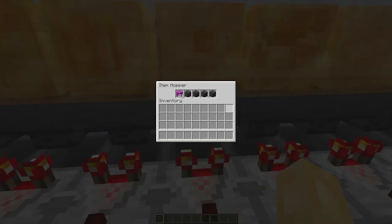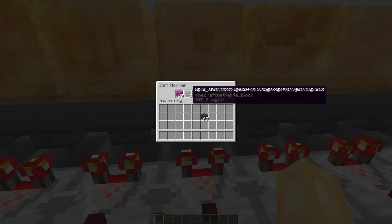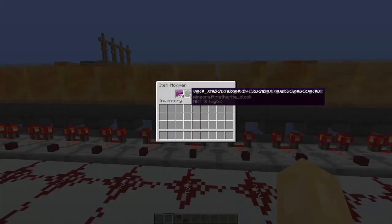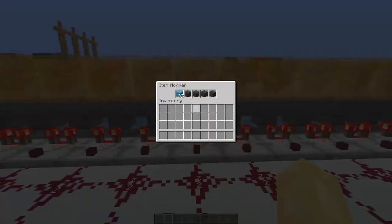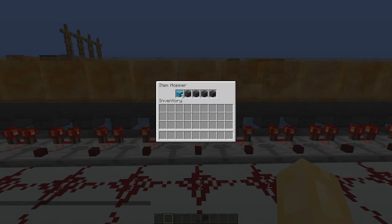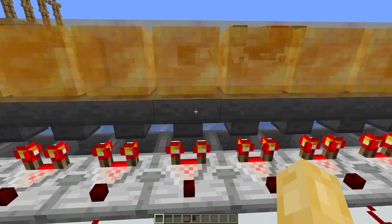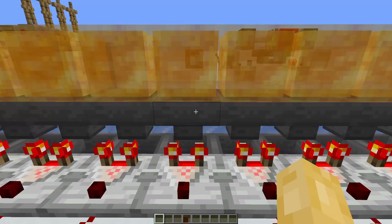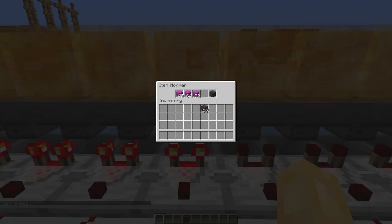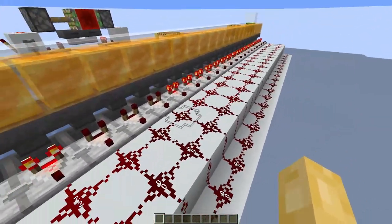But consider this edge case: inside the item filter, you have the first slot with the item you want to sort and the other four slots occupied by a dummy item. If even a single dummy item leaks into your storage system and gets into one of these filter hoppers, the filter with the extra items will have its signal strength overflow into adjacent slices, slowly eating away at the item filter in the adjacent slice until it completely drains it and causes it to get reassigned.